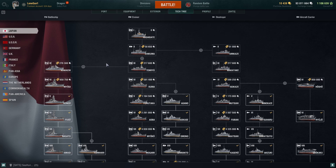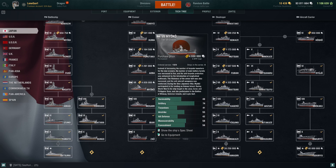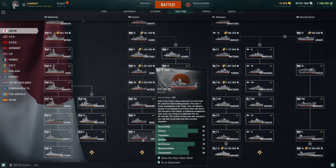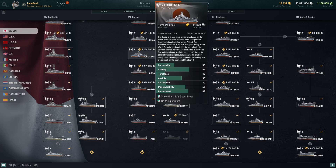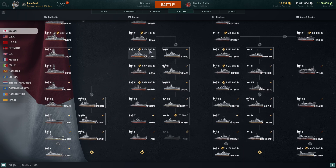If you look at the Japanese tech tree, the Myoko sits here at tier 7. She's on the same line as the Mogami, the Ibuki, and of course the Zao. The Aoba is also a pretty fine cruiser, as is Furutaka. It's quite a good line to grind — I thoroughly recommend it. There are a lot of very nice ships in this line.